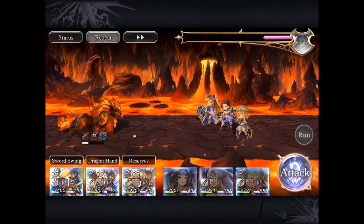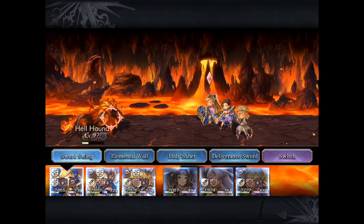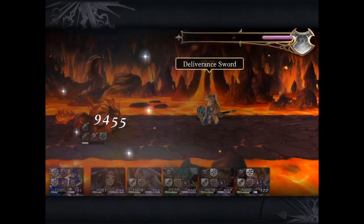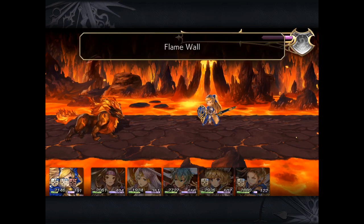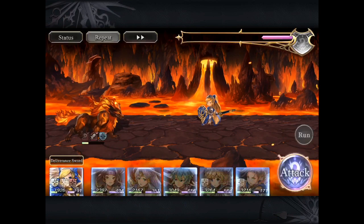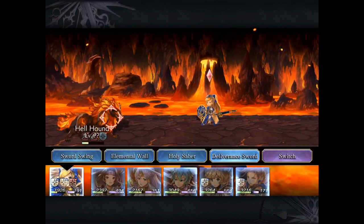If you're able to keep track of the rotation, it does make it a little bit easier. I actually spent over an hour trying to figure out the timing here. Using Annabelle as a tank and support unit more than a damage dealer is really helping in this case.